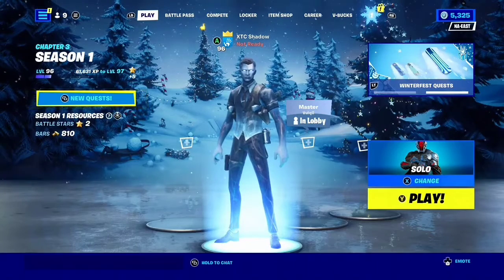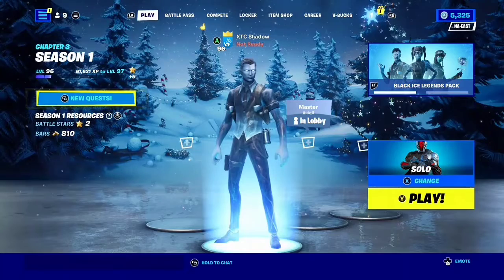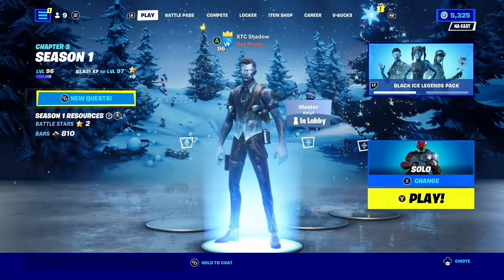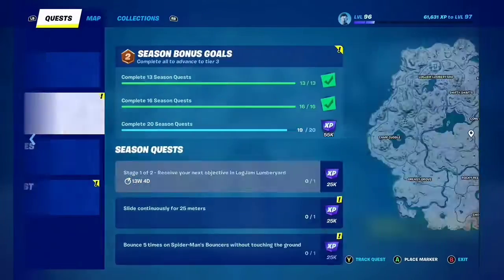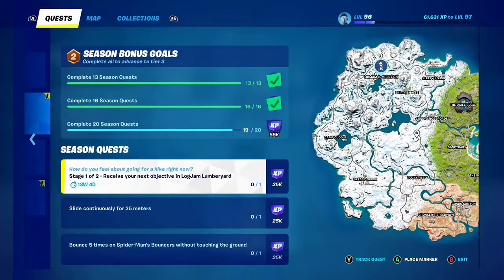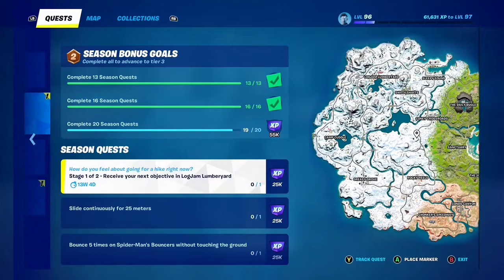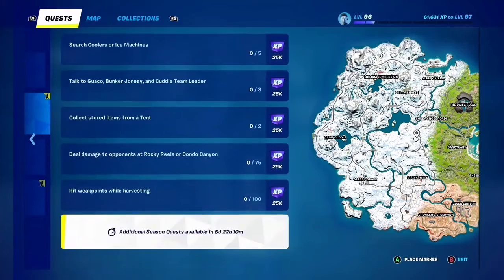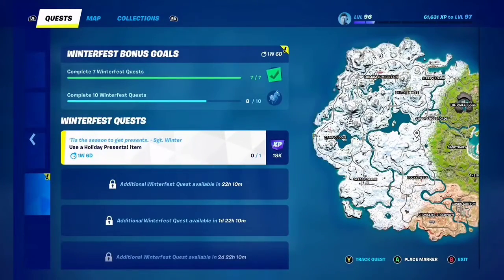Alright guys, back here today — we're doing day eight of Winter Press Presents. I did buy the new Black Ice Legends bundle because I collect every single mice. Since there was a frozen mice in this bundle, I bought it. There are also new seasonal quests that came out today, so make sure you do those. The Winter Fest quest today is to use a holiday present one time.